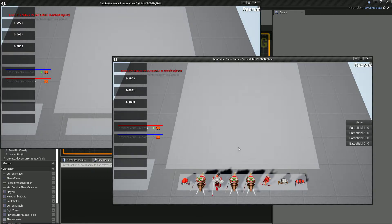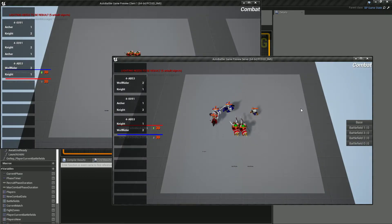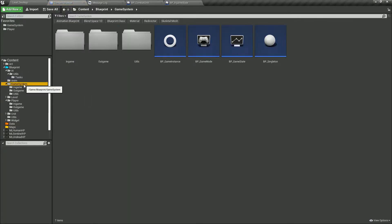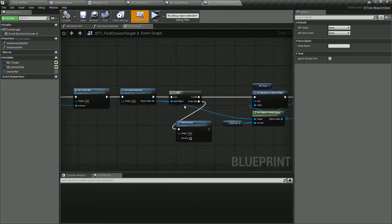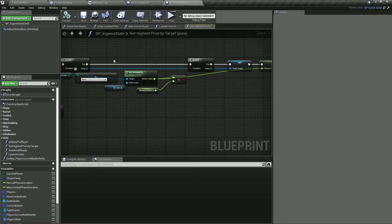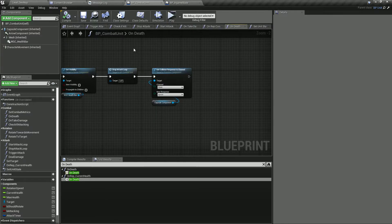We might have errors now, but we have some kind of null pointer protection in the task finding targets. The units are properly stopping to fight, and now we want them to play their death animation.